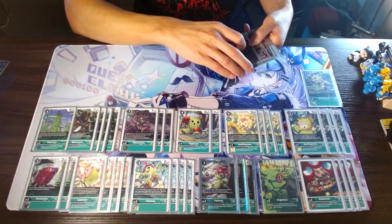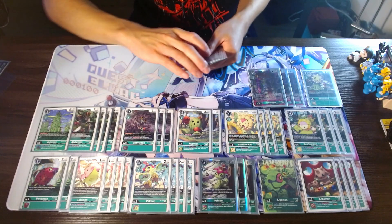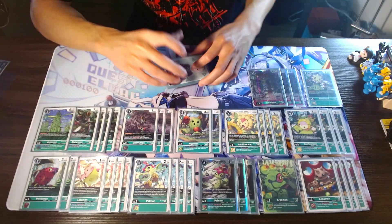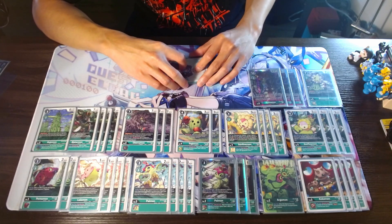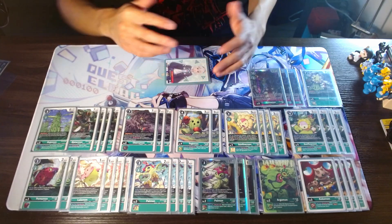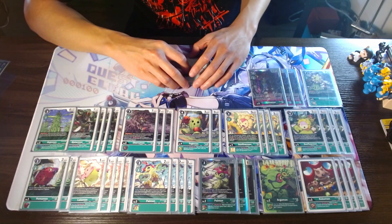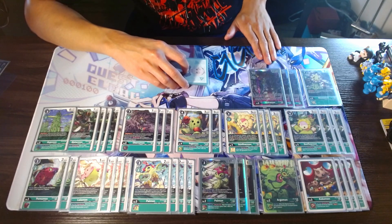Speaking of which, we're going to be starting our level six count with three Hydramon. Hydramon is a really, really good card in my opinion. I think it's kind of fallen off the radar of most folks just because the Rosemont support is pretty decent and pretty good. But in terms of just like a floodgate for the deck, I think Hydramon is extremely high value for what this deck wants to do.